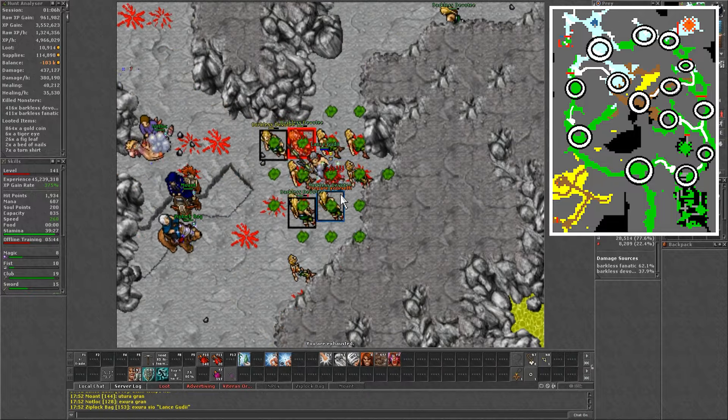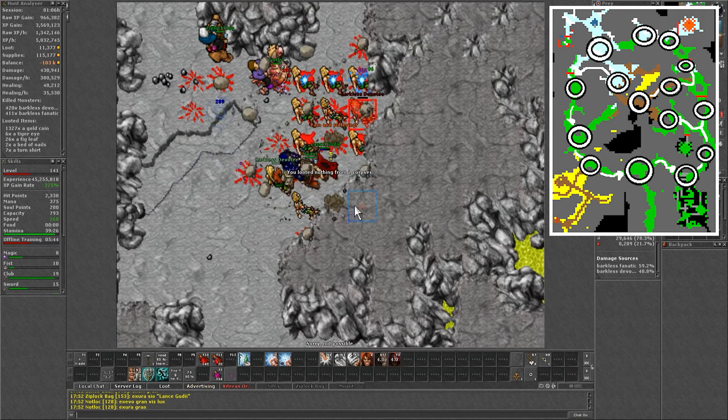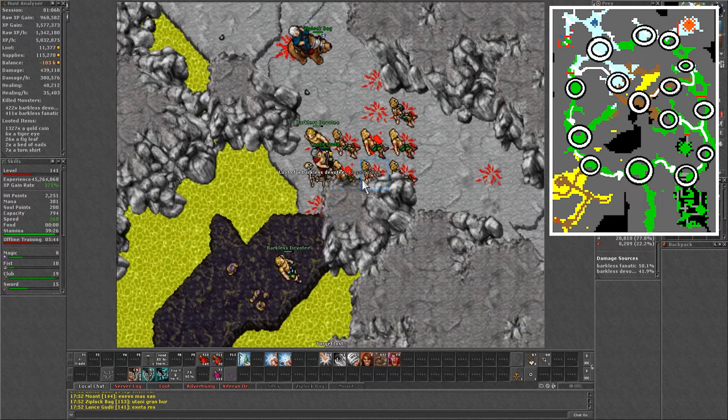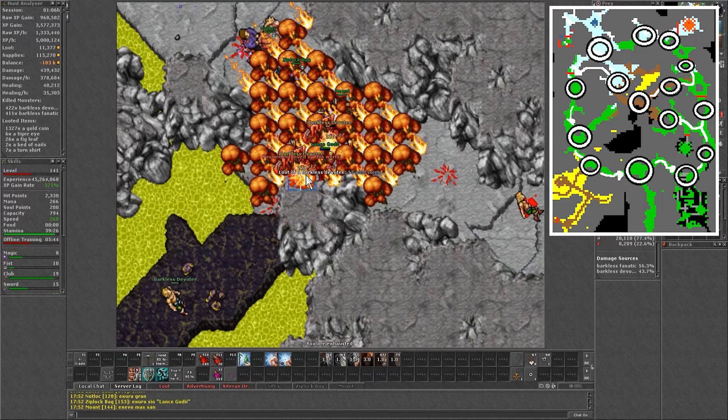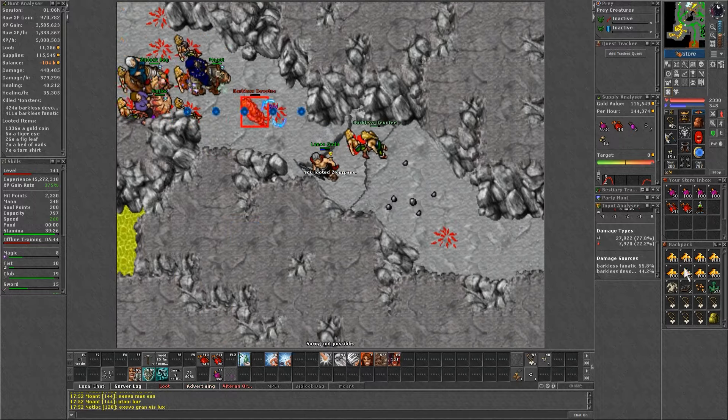Then the next pool to the south — you will need to walk towards the northeast path to bring another barkless. After that, stand near the entrance to the acid area to lure some from that side. There are also one or two that can be lured from the right. That will complete the lap as you are back to the start.